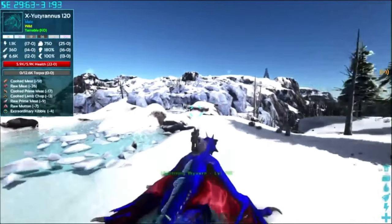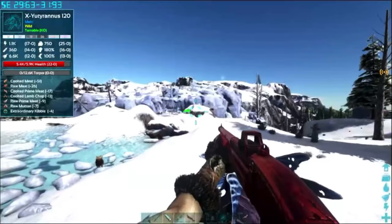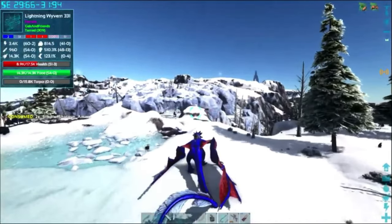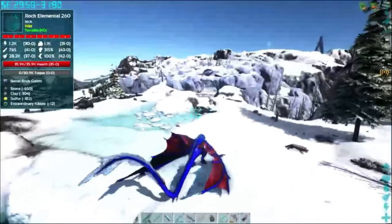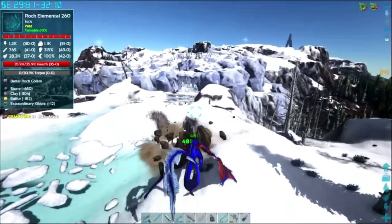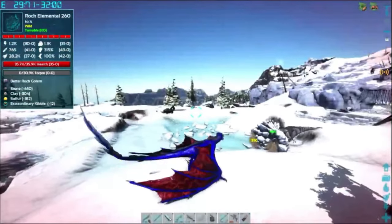So what I want to do first is take care of this one, so we don't get that thing in the way. Got that thing's aggro — come here, I'm going to destroy it. This is the rock level — yeah, that's a 260 rock level.